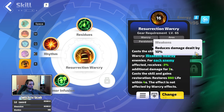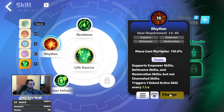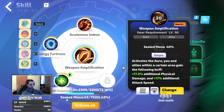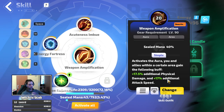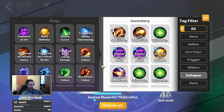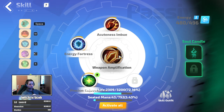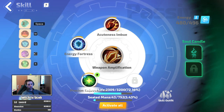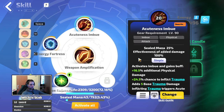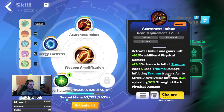For auras: weapon amplification to increase physical damage and attack speed. Another option would be precise projectiles, but I find weapon amplification better for now. Later on I will be using both auras.